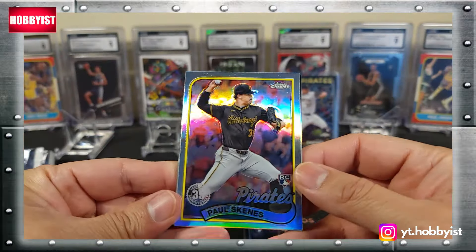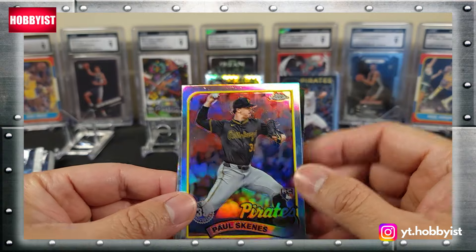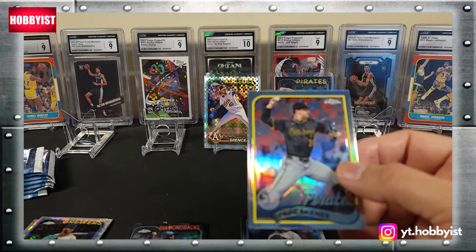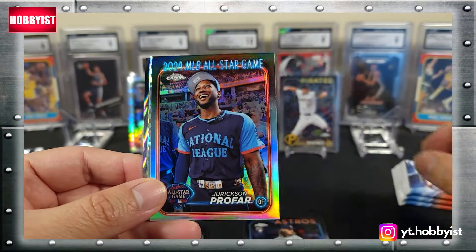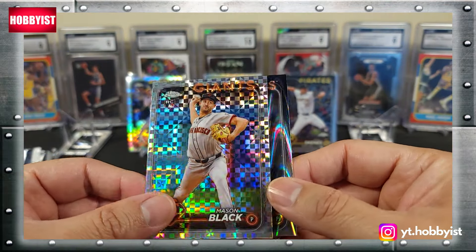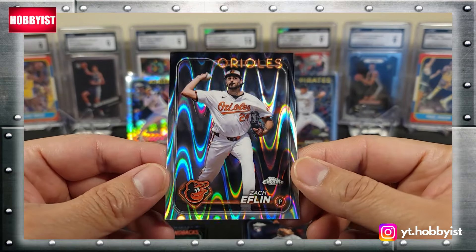Check that out — Paul Skenes on the 89 insert, pretty cool, and there's also a rookie debut. Jerar Encarnacion/Profar on the all-star game card, Mason Black on the x-fractor, and Zach Eflin on the ray wave.